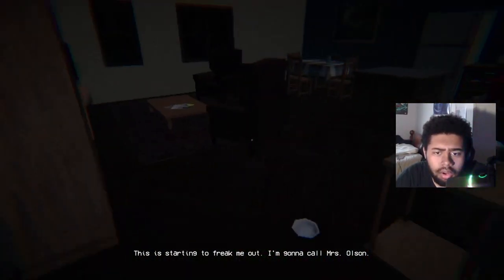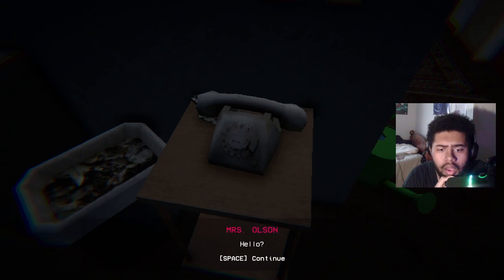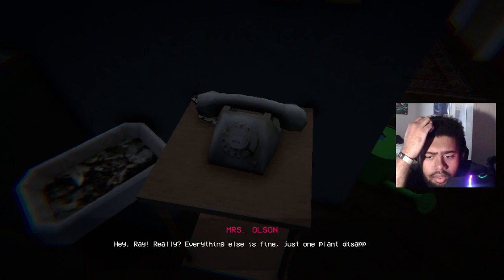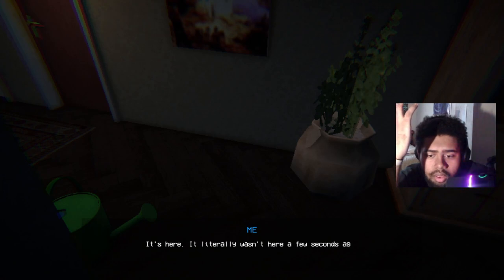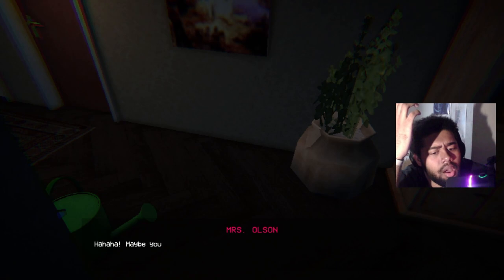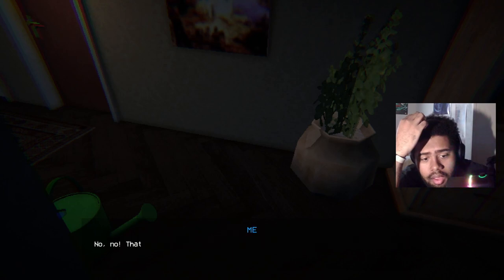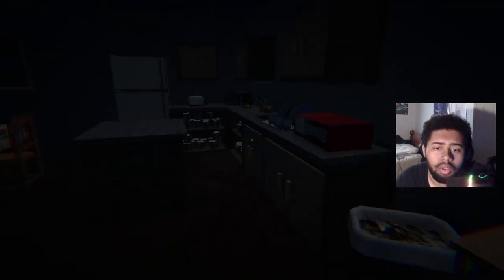The player decides to call Miss Olsen from her apartment phone. She answers and he reports: 'A plant is missing — the one in the living room.' She seems puzzled, and then the plant reappears: 'Well... now it's there.' Ray insists: 'It literally wasn't here a few seconds ago. I'm not crazy, am I?' The player begins to wonder: 'So is that implying that I'm the crazy guy? That would be a crazy plot twist.'